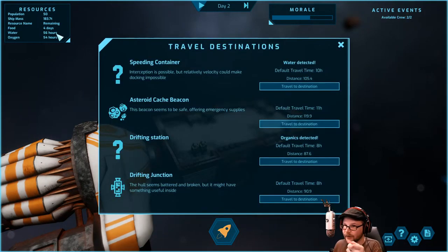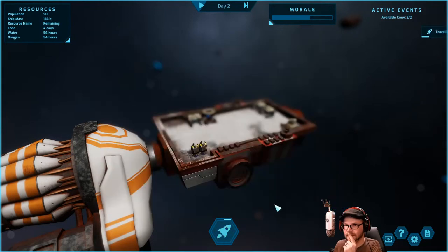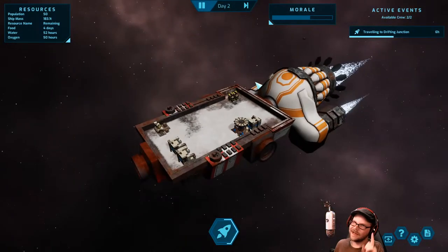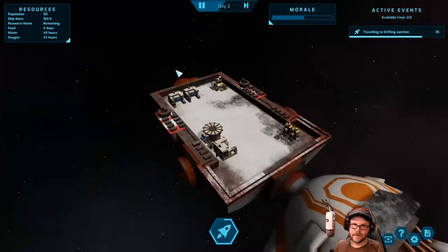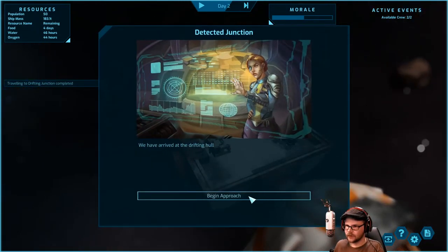Okay, I'm feeling better now. We've got some things. Let's go to a drifting junction — 8 hours away. We'll efficiency this thing. Need a little more juice so we'll put some organics in there — throw some peas in there — and we'll get there in 10 hours. Might actually survive this time. We've arrived. Let's begin our approach. We get a tutorial — let's read it together.